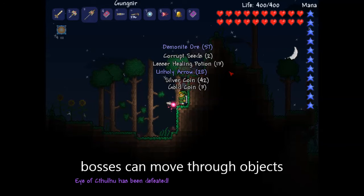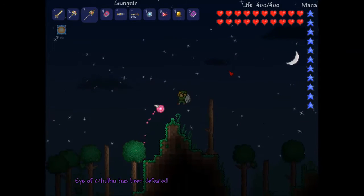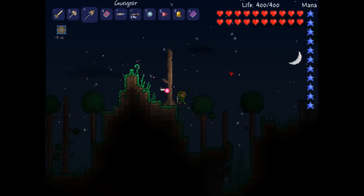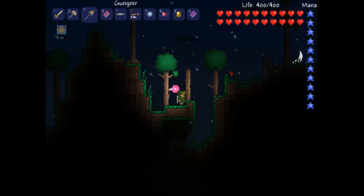So there you have it — all of the Eye of Shinsula's moves and how to kill it. You can use basic weapons, but more suggestively you should use range, like a bow and arrow — a bow and arrow would be perfect.